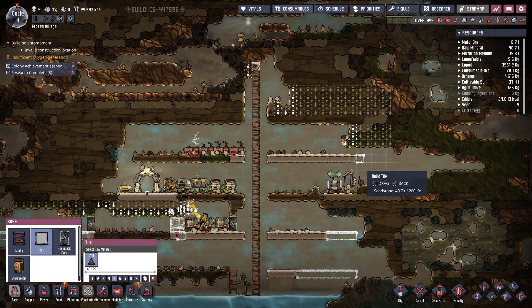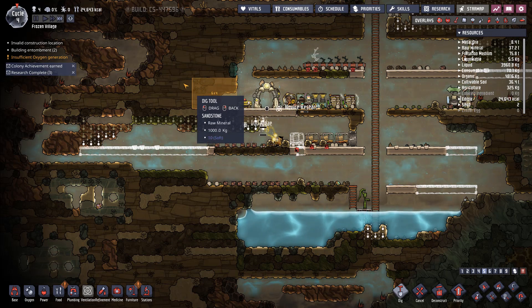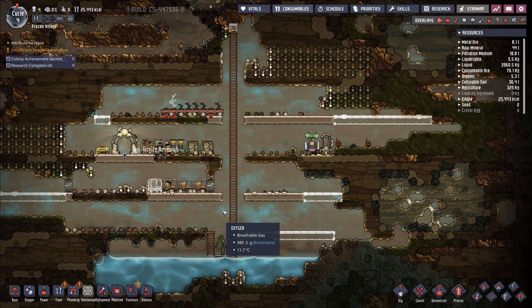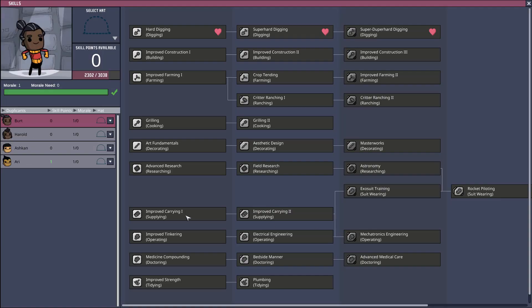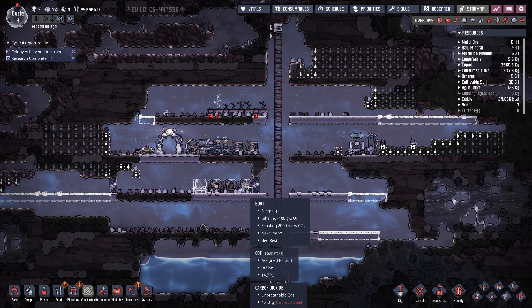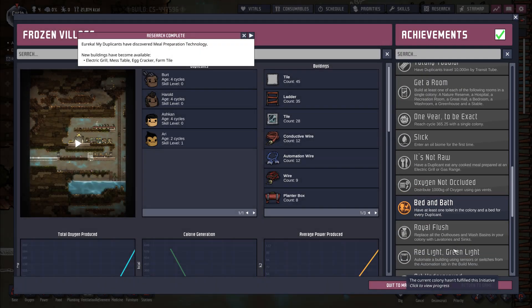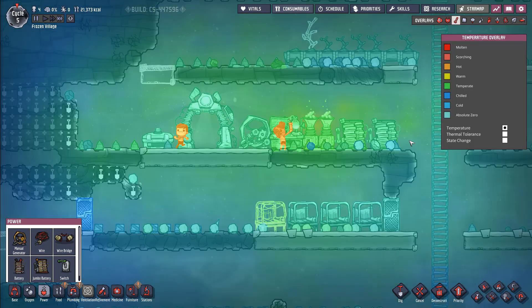Let's continue expanding and building tiles out. We've been going through this research really quickly — we might even be able to get to ranching really soon. Duplicant skills need leveling, so let's give Ari carrying. Look at these three guys sleeping in a cot while Ari is sleeping on the floor. What's this achievement? One toilet and a bed for everyone — that's the first achievement you generally want. The temperature overlay shows it's getting really cold out there.